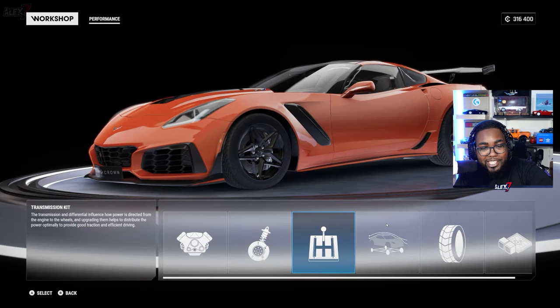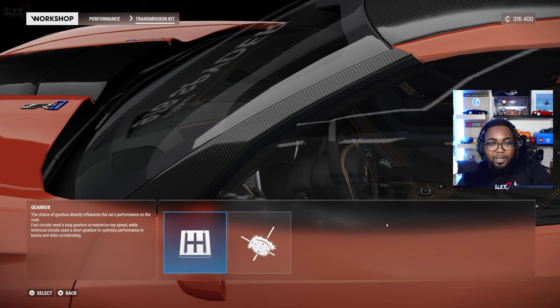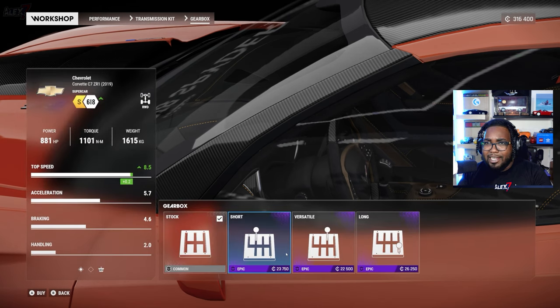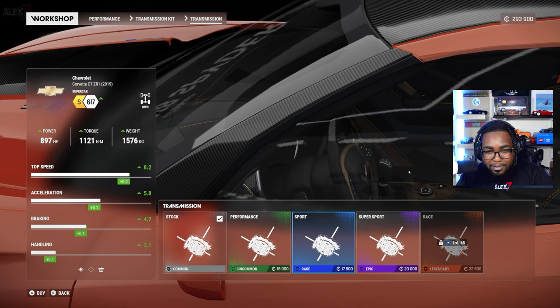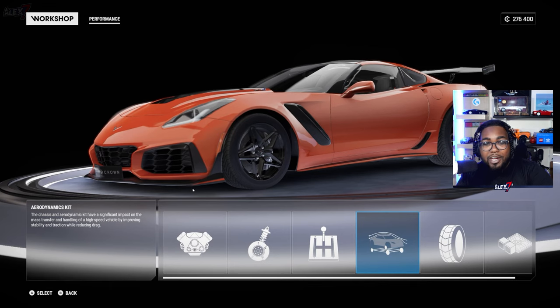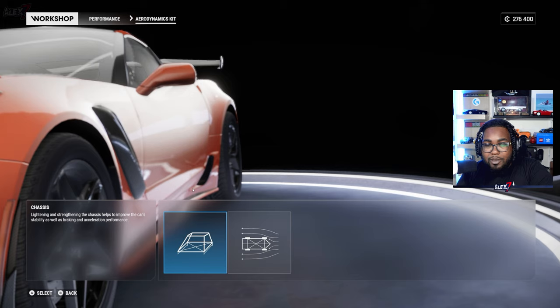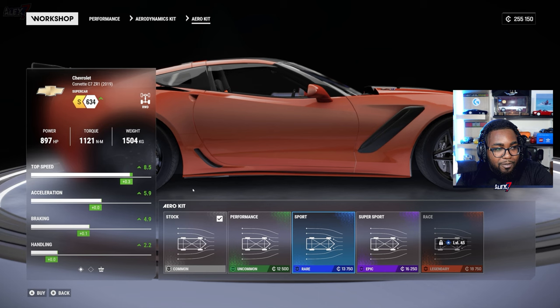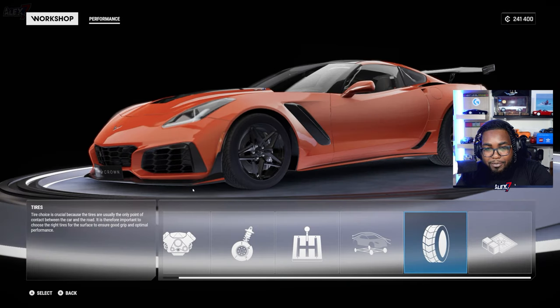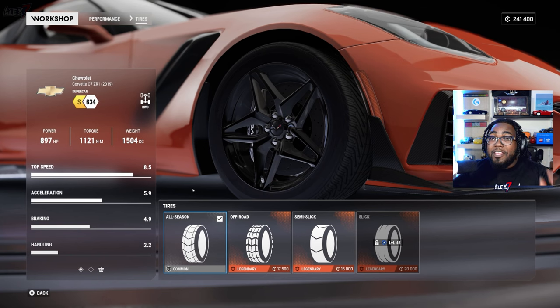The next one is the transmission kit — you can change the gearbox as well as the transmission. It's worth noting the gearbox also has gear ratio tuning, which is also explained in the letter. Transmission is upgradable throughout all the levels. Continuing on, you have the aerodynamics kit — you can work on the chassis upgrade, and there's also an aero kit you can upgrade as well.